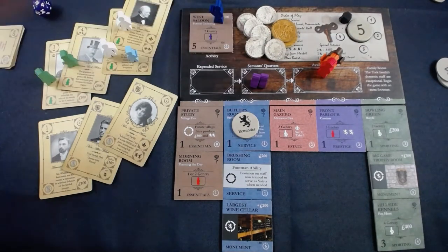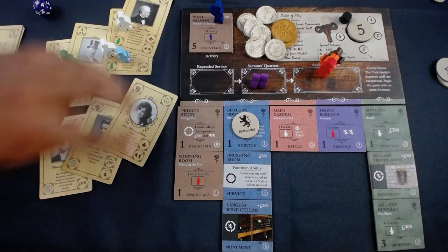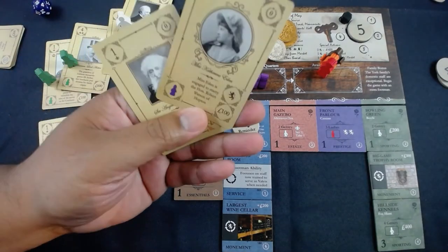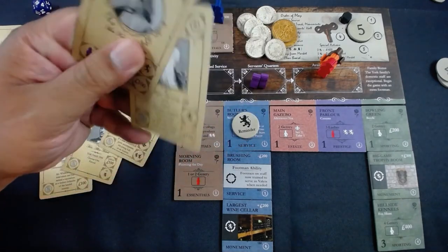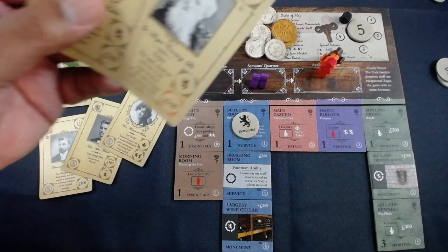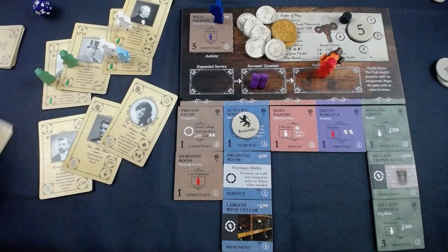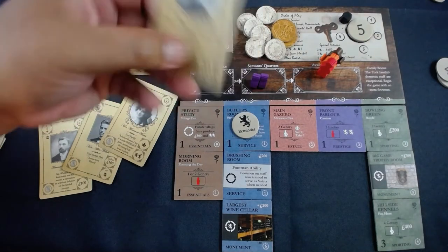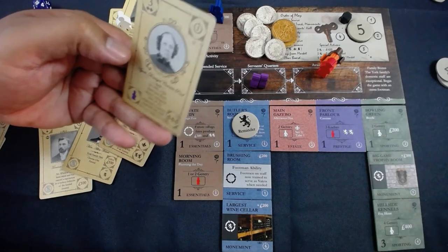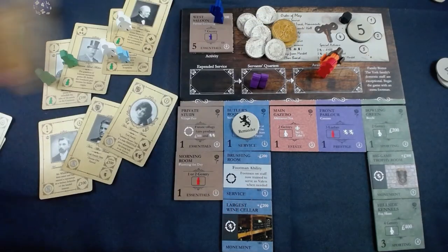I'm only getting two total reputation — perfectly fine considering the money I have. I pull prestige and casual guests: two casual guests and a prestige guest. My two casual guests work out well. One guest takes away money instead of reputation — what a bum, a pauper. I get to keep both casual guests and pull a prestige guest. She's a countess widower whose husband and child died in a fire — we'll take care of her.